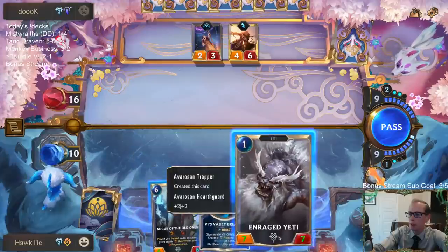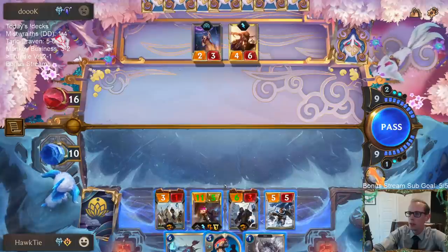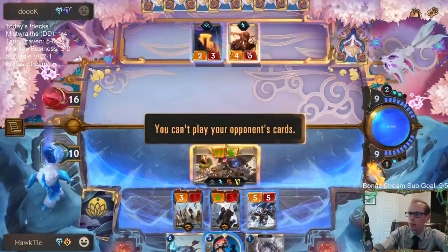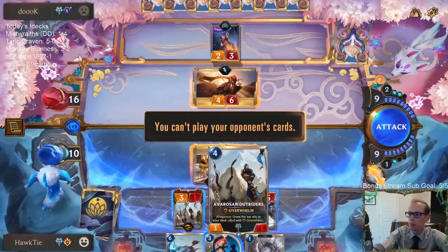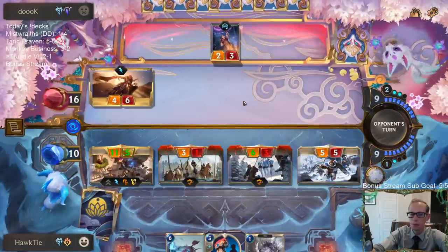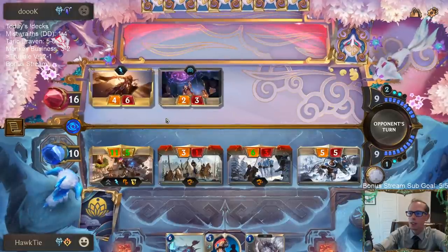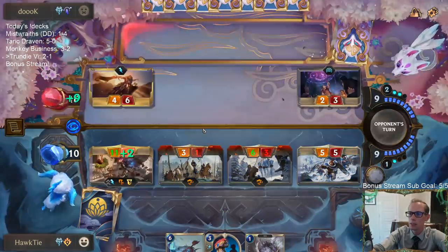We have good cards to play before combat but it's just so hard against Leona — if we don't go right to attacks Leona stuns. Nocturne and Ephemeral — you got super lucky. Nice, that's very good though.